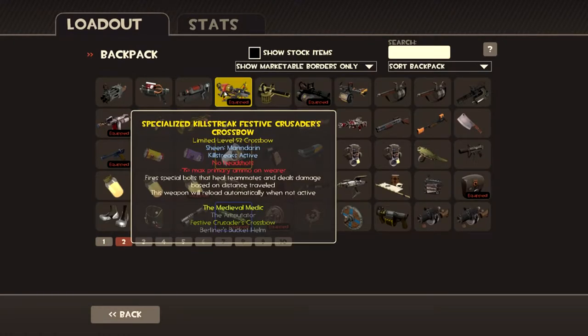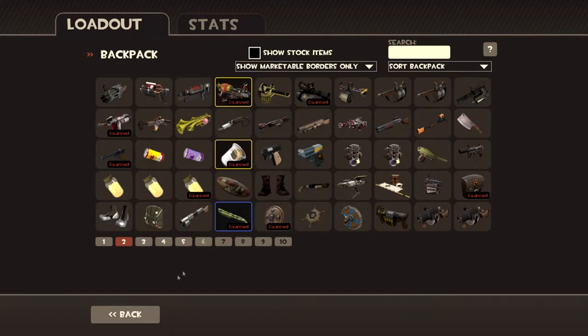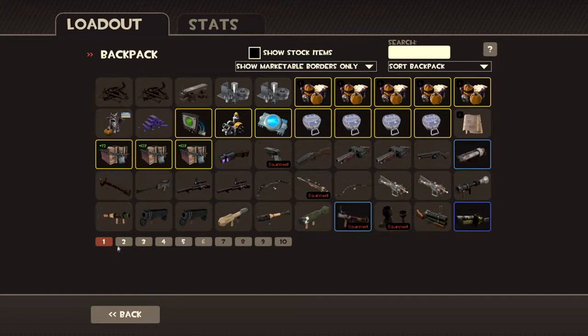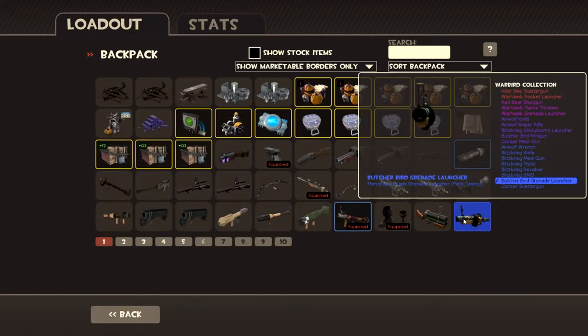Got my sweet section Crespo — killstreak and all. Got my nice shotgun that decides it doesn't want to render right now. My Cuff and Nail Rocket Launcher — it may be a really low grade weapon, but I think it looks really nice. A Warbird Collection Butcherbird Grenade Launcher, field tested.